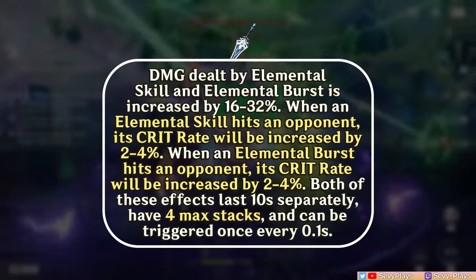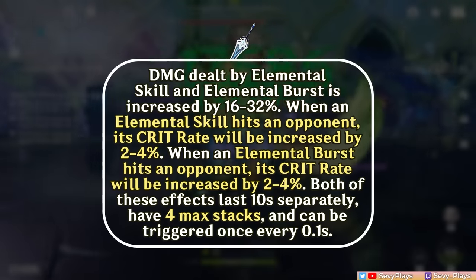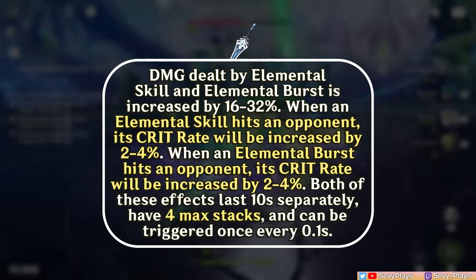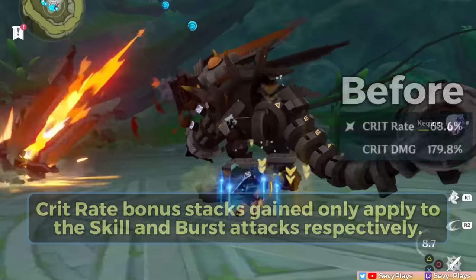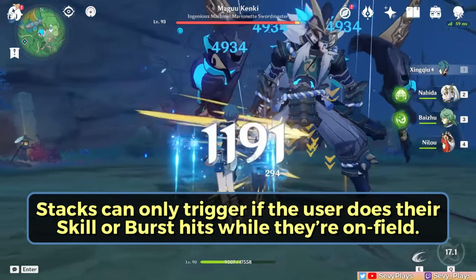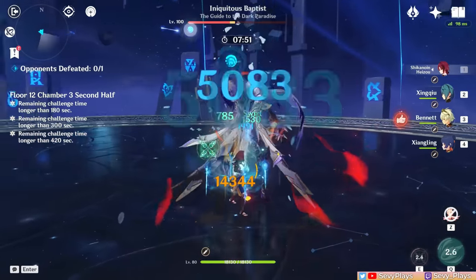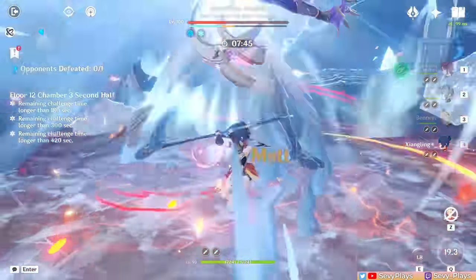In addition to that, Wolf Fang's passive gives a stacking crit rate bonus, which can be triggered by the skill or burst hitting enemies. These exist separately with their own duration and trigger cooldowns. It's very important to note the conditions of how these stacking bonuses apply. The crit rate bonuses gained only apply to the skill and burst attacks respectively — they are not a universal crit rate bonus, and that's why you won't see the crit rate at the character's stat page increase, even if you've supposedly gained the bonuses.